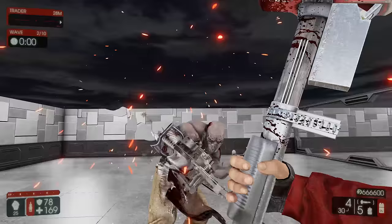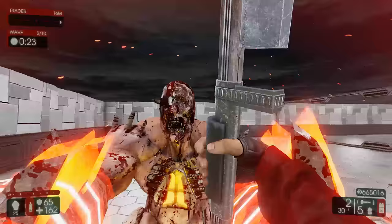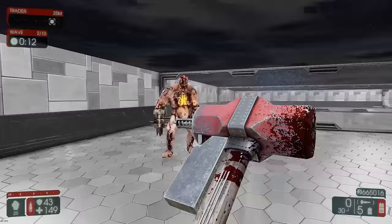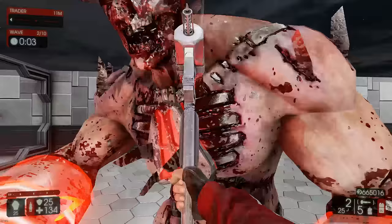Its melee bash can be used to knock down Scrakes and Fleshpounds if you hit them on the head. Fighting Fleshpounds is where the pulverizer really shines, as Fleshpounds are weak against explosive damage, making the secondary fire very powerful against them. Under solo six-man difficulty, it takes 9 hits to take one down. When you run out of explosive shells and need to reload, always check that the Fleshpound is not raged. If it is, do a parry or block to get it out of rage before reloading, ensuring you do not take damage while reloading.